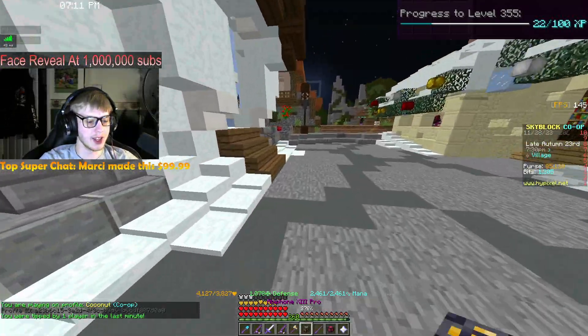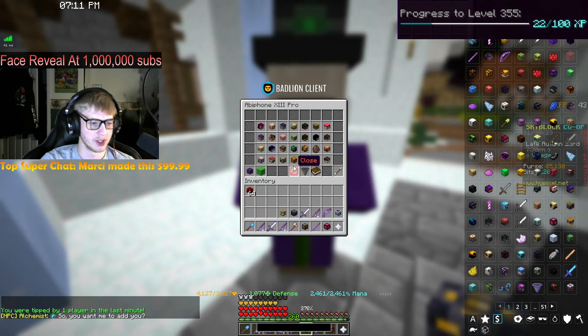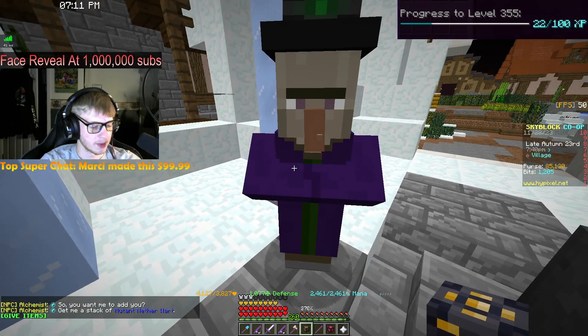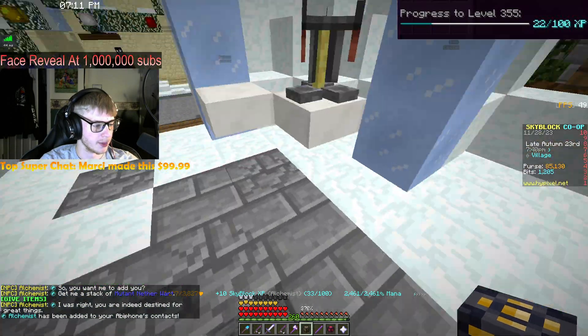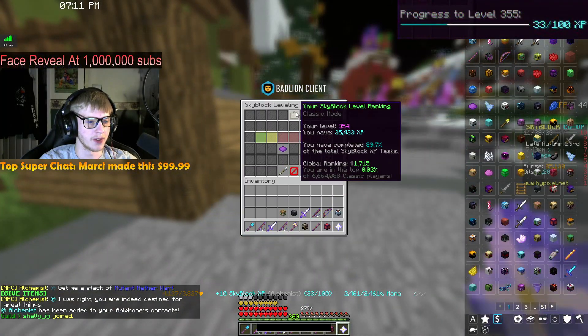Today they added the alchemist to the abbey phone and she requires a full stack of mutant nether wart which is a little over 6 million — but that's fine. Stack of mutant nether wart, there we go, and that should be 10 skyblock XP, which puts us 33% to level 355.